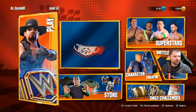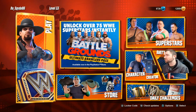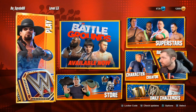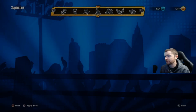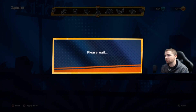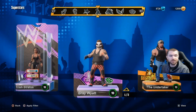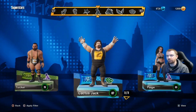Look at the top of the screen — my battle boxes have magically appeared! But that's not all. Let's go into our Superstars and see what's up, because I had Edge, Stone Cold Steve Austin, The Rock, and Ronda Rousey — they were all locked for me.